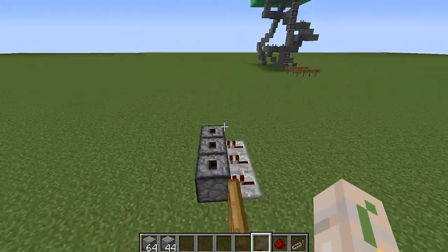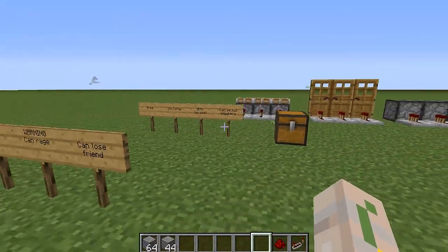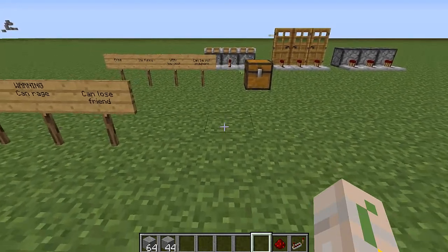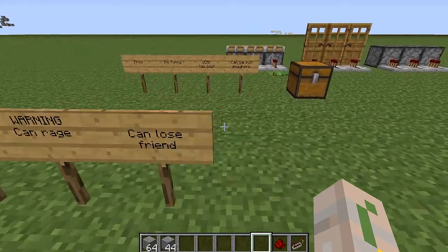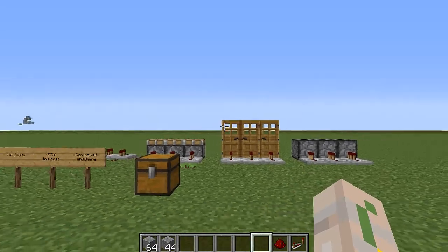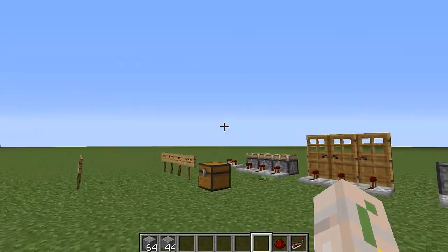Next, it can be put anywhere — this design can be as small as two by two, so it can be put in almost any amount of space. But as always, there are also some cons. Warning: people can rage and you might even lose a friend. If someone cares that much about a little noise or bass, they can get mad. So be careful who you pull it on — make sure you pull it on someone who you know can handle it. Because if they're immature, they'll probably flip out, so just a forewarning.